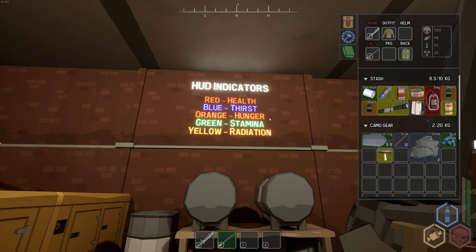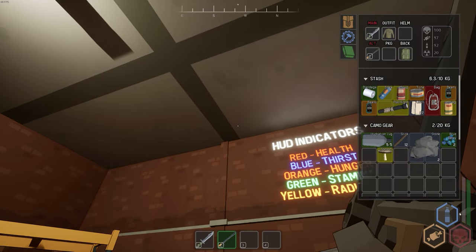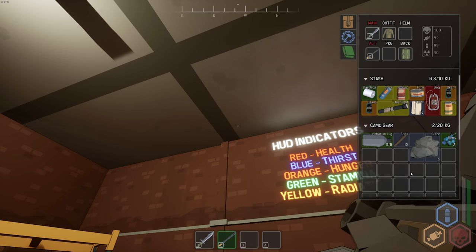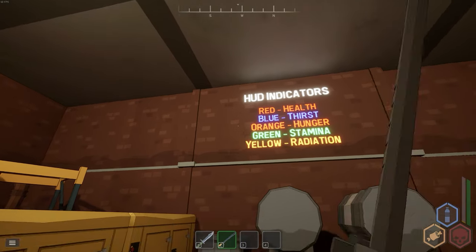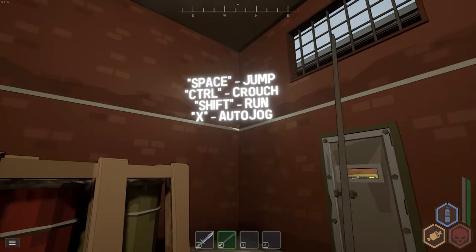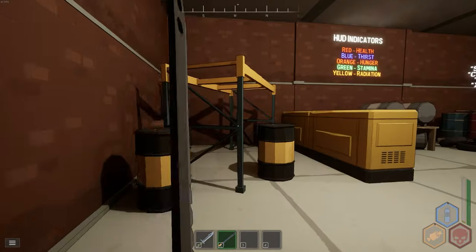HUD indicators: red is health, blue is thirst, orange is hunger, green is stamina, and yellow is radiation — all shown at the bottom right. If I eat a shroom, my radiation bar goes up a bit. You get food and water from shrooms but also gain radiation. If that radiation bar fills all the way up, it's instant death — no warning. Controls: Space to jump, Ctrl to crouch, Shift to run, and X for the new auto-jog.